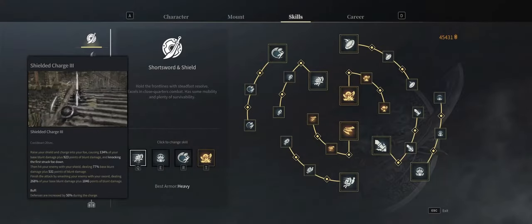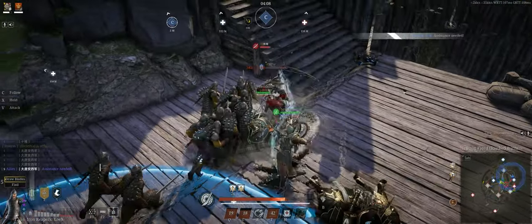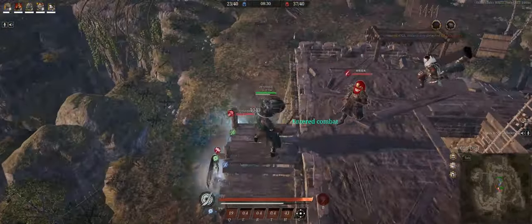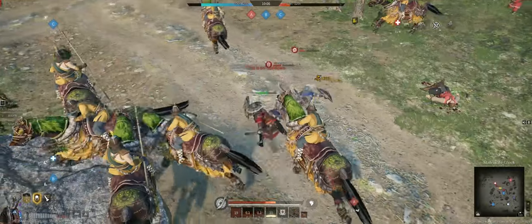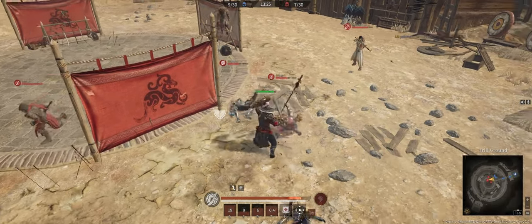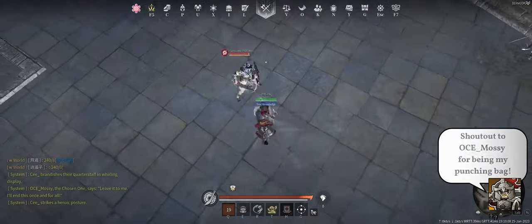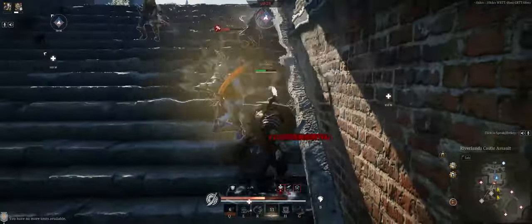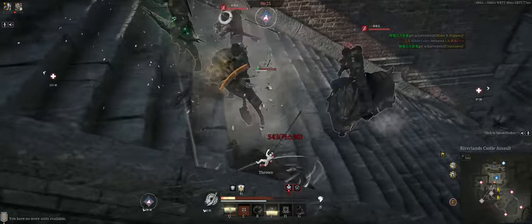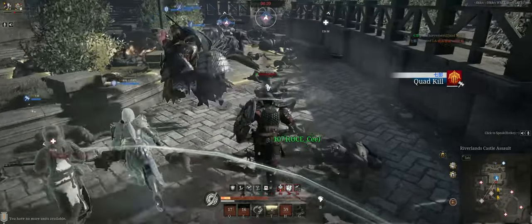Shielded Charge — this is your most reliable CC ability. Don't let the sword animation fool you; the slam deals blood damage and is unblockable. Both hits deal a small AoE, so you can somewhat reliably knock down multiple heroes at once. Avoid hitting them head-on as they will likely block it, so hit them from the sides or the back whenever you can. This can be a handy little escape tool when used wisely — just be sure not to bump into enemy units as you are trying to escape.